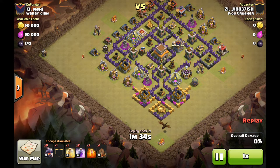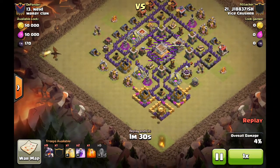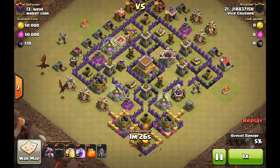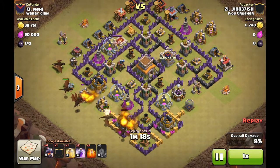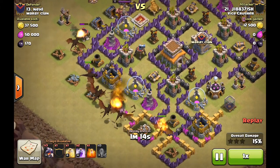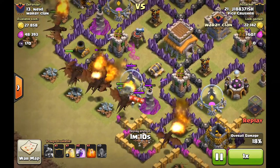So there we go, first drag in, second drag in, earthquake damage hitting both air defenses, town hall, and clan castle. Wait for the drags to move in, and as soon as they move in, reinforce with the second wave of dragons.